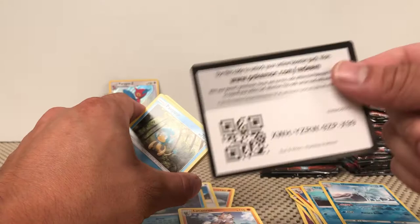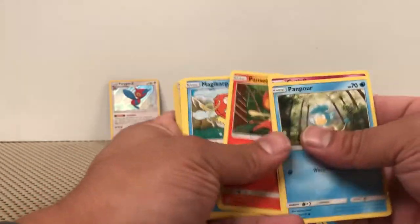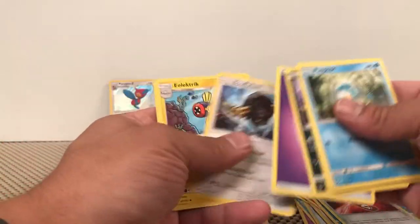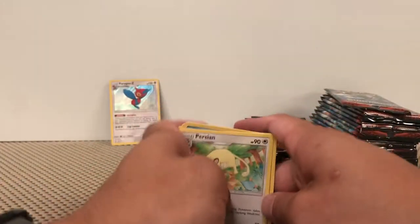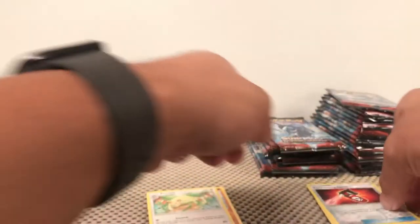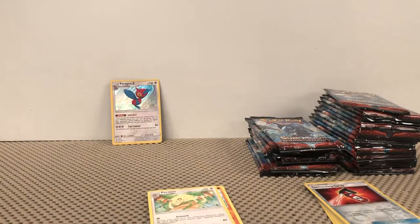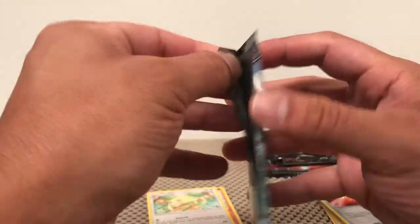Another solid green. If you guys are getting anything out of these online code cards, let me know if you're pulling anything good. Tormenting Spray and a Persian non-holographic rare. I am putting all my rares and my Reverse Holos in a pile, as well as some of the trainers too — I know some of the trainers are really popular and they get good plays.